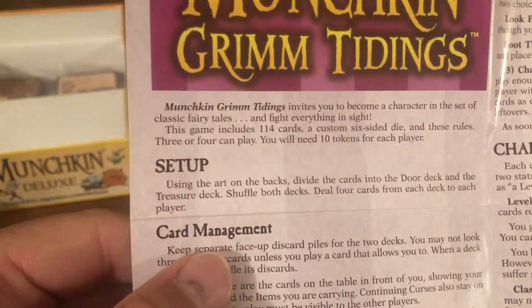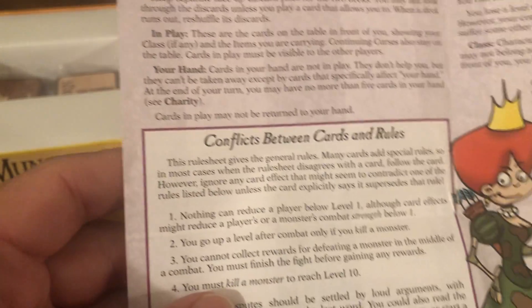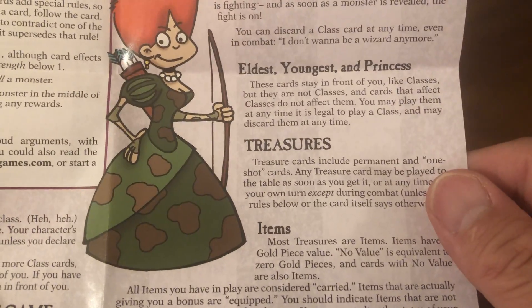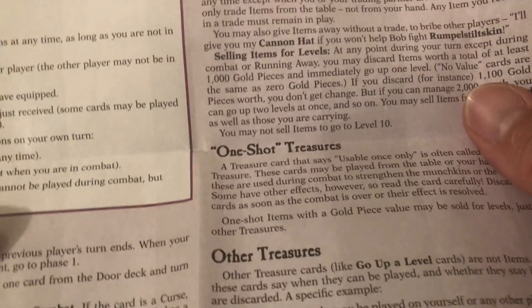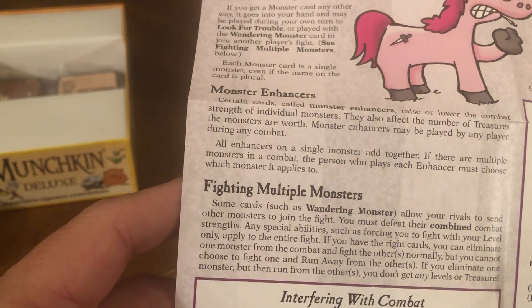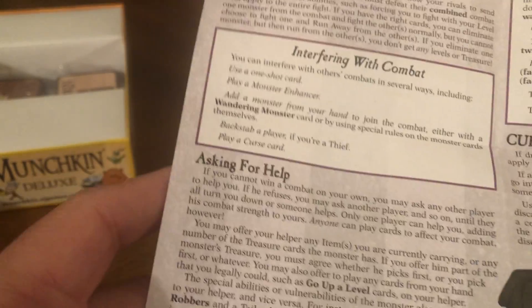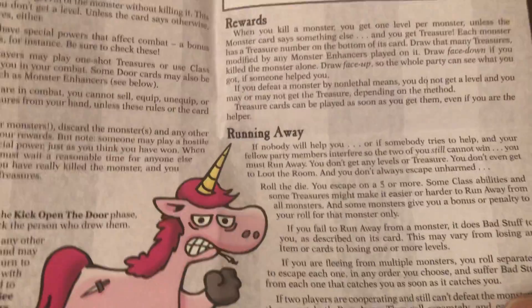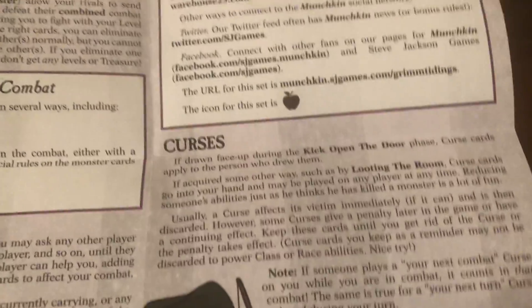Take a look at the rules. You've got: setup, card management, conflict between cards and rules, character creation, starting and finishing the game, when you may take actions, turn phases, character stats, eldest, youngest, and princess treasures, items, trading, selling, one-shot treasures, other treasures, combat, monsters, monster enhancers, fighting multiple monsters, interfering with combat, asking for help, example of combat, reward, running away, more Munchkin, curses.